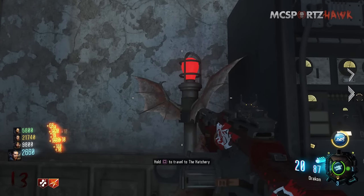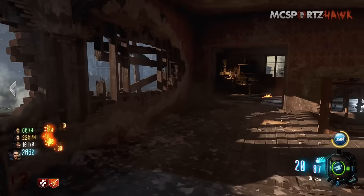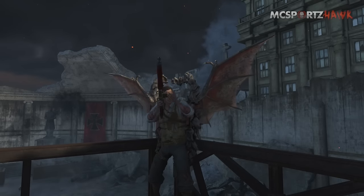If you press square on this pole, you can automatically teleport instantly to the hatchery for free. That's the best perk for this thing. It's a secret little Easter egg that I think is a really powerful one. Thank you Treyarch for putting it in there and thank you guys for watching.